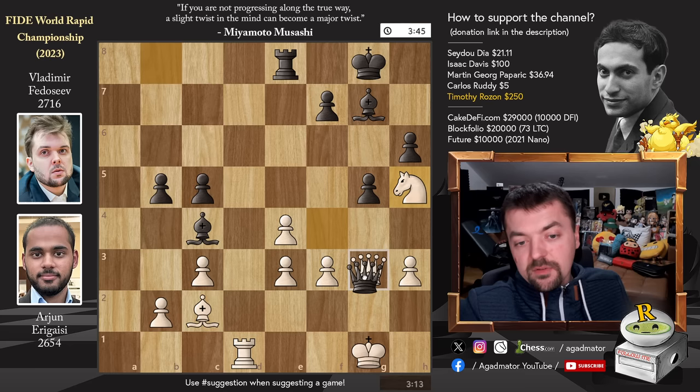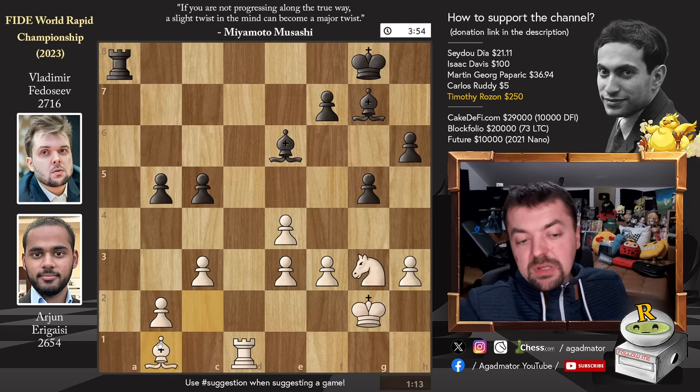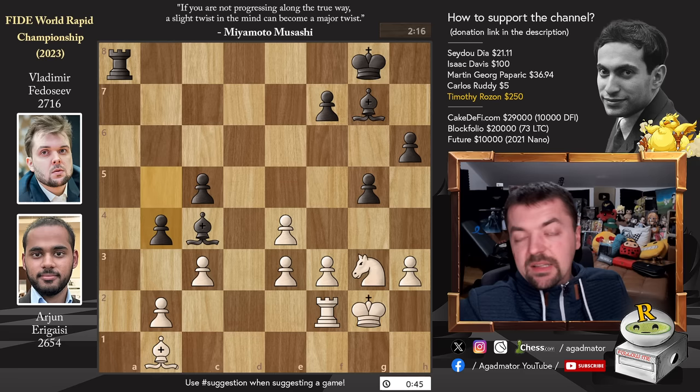Knight captures and now Bishop back to E6, putting pressure on that H3 pawn. King to G2, Rook to A8, and now Bishop to B1. We have Bishop to B3 attacking the Rook, Rook to F1, at some point preparing Pawn to F4, and now Pawn to B4, opening up this diagonal for the dark-square Bishop — but not right away. First Bishop to C4 was played attacking the Rook, and only after Rook to F2, Pawn to B4 was played. And this is where the magic happens.